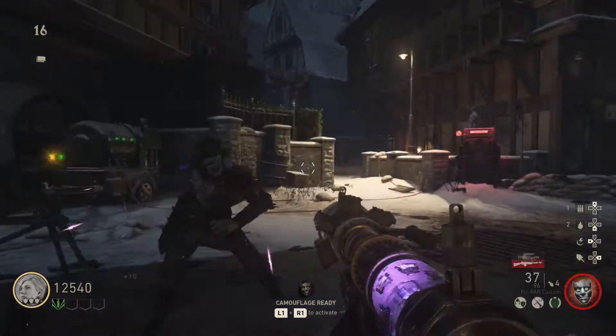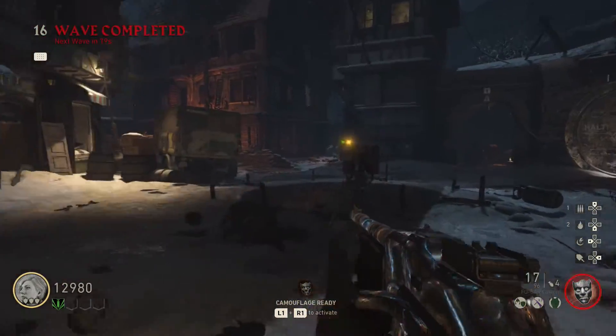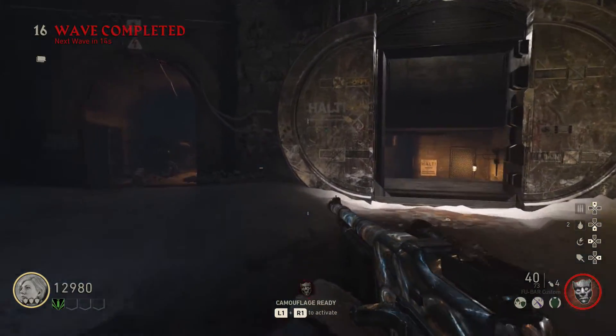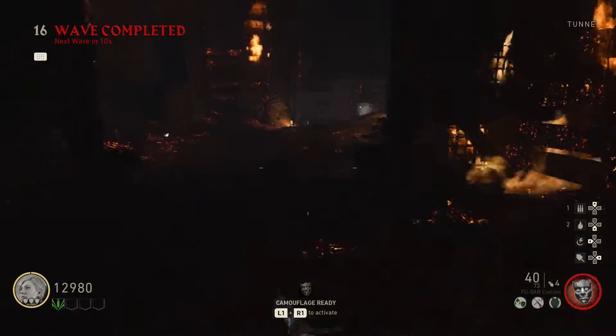So if you have a bunch of them that kind of stack up towards the end of a round — you know, you've been avoiding taking them out and you get to the end of a round and notice you've got five of these guys walking around — all you've got to do is pull out that Tesla gun, shock them, get around, and shoot them in the back.